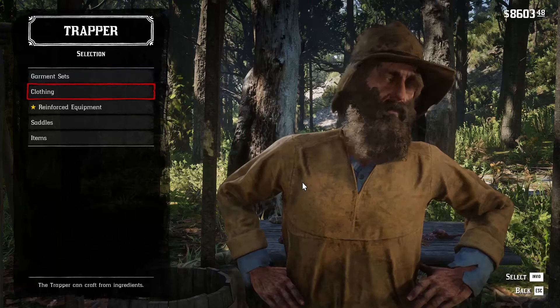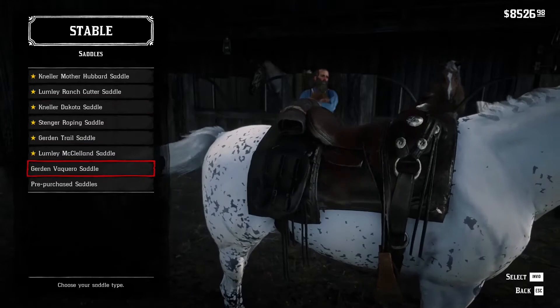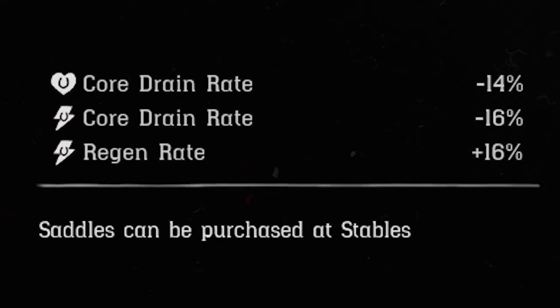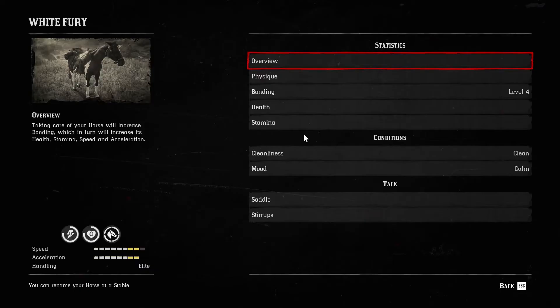Anyway, there is another item you can buy from the trapper thanks to this perfect pelt, and this is the most useful item you can obtain in the game for your horse — that is the Panther Trail Saddle. In fact, if you get the best saddle from the stable and add the best stirrups, it will raise your horse's acceleration and speed by 2, plus it decreases the stamina drain rate by 50%. While the saddle itself decreases the health core drain rate by 14% and the stamina core drain rate by 16%, and raises the stamina regeneration rate by 16%. If you equip the new Panther Trail Saddle from the stable, it will keep the speed and acceleration boost of 2 points, while significantly increasing the other bonuses, allowing your horse to ride longer and resist more damage.